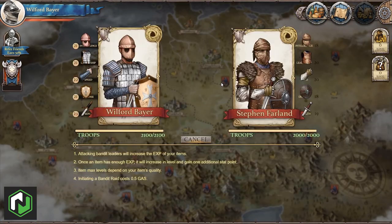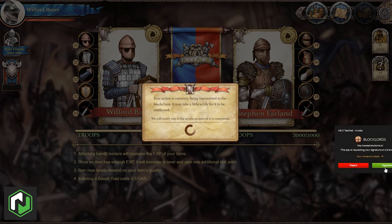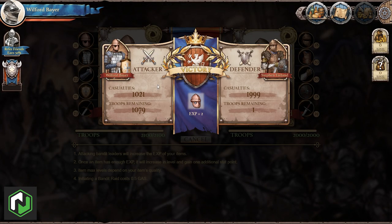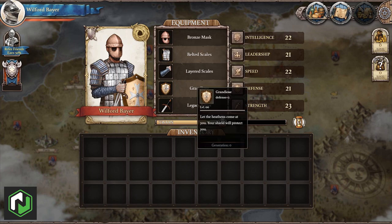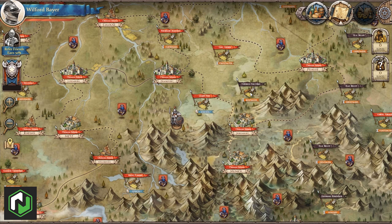Let's head out onto the map and fight our first bandit. This guy seems a little weaker than me so let's give him a fight. You'll see the O3 prompt pop up when I go for the attack, asking for approval. After a short wait we can see the results: we ended up victorious, granting 2 XP to a random item — in this case my helmet. This was enough XP to increase the level of my helmet, so my intelligence stat has increased from 21 to 22. I did lose some troops in this battle, but rather than waiting for them to recover, let's risk a defeat just to see how that works too.